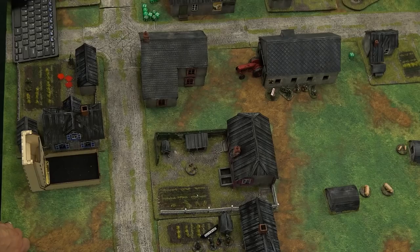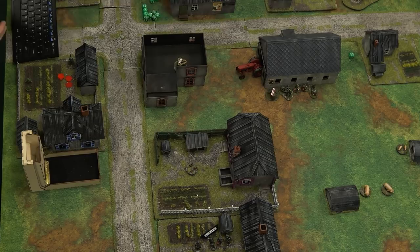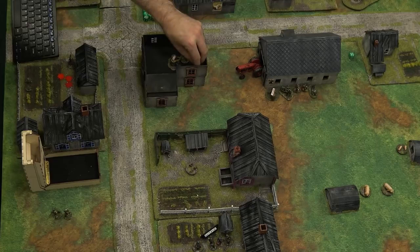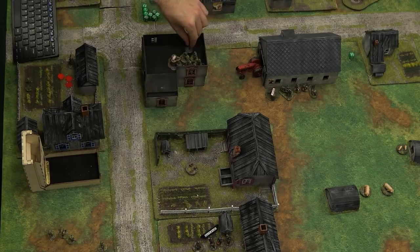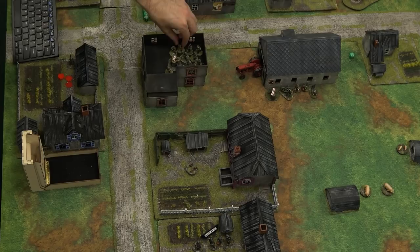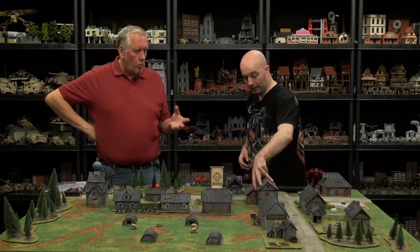I'm going to deploy it into here — up to six inches away. I will bring in a junior commander with a section. Interesting thing about the Soviet squads or sections is that they don't form teams — they are just one big squad. They activate on the junior leader's roll of three, or on a two, but you can't break it up. You can't just fire the machine gun because they just weren't trained like that. Let's put everybody into the top floor of this building for some good line of sight, and they will sit down into that squad of yours.